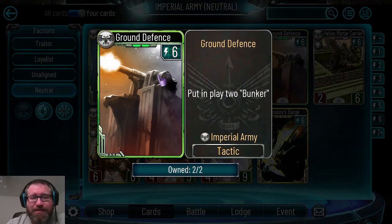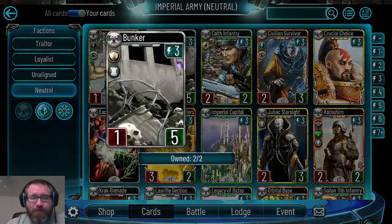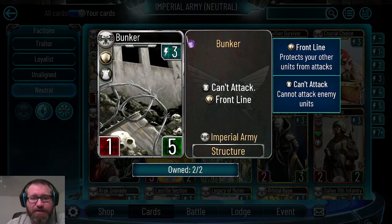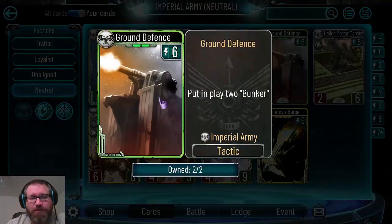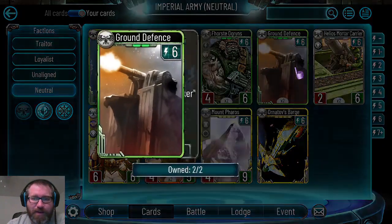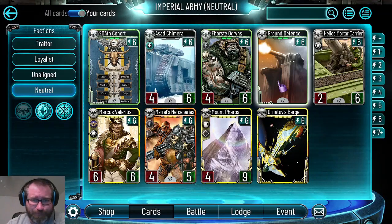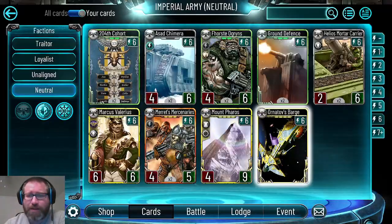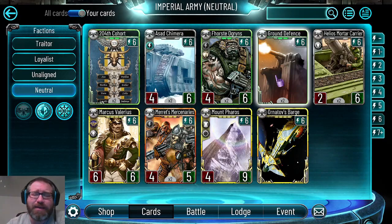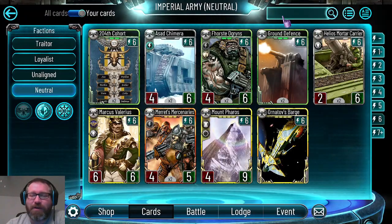Ground Defense is actually not bad in some decks - you get two bunkers (the one-five frontline) for six energy, so six energy worth of frontline material. It doesn't do much but if you're playing a certain build and want frontline to buffer your warlord or protect other troops, that's not bad. It's quickly overshadowed by Ornithoph's Barge but Barge is more conditional. At least with Ground Defense you know what you're getting - nothing is worse than getting two winter soldiers with your Ornithoph's Barge.